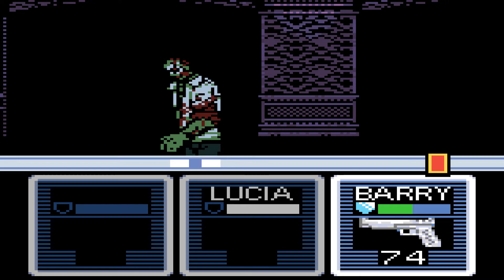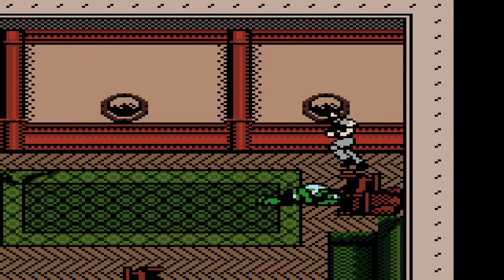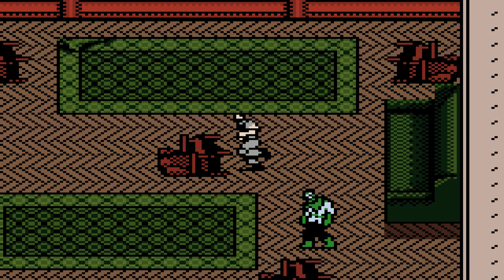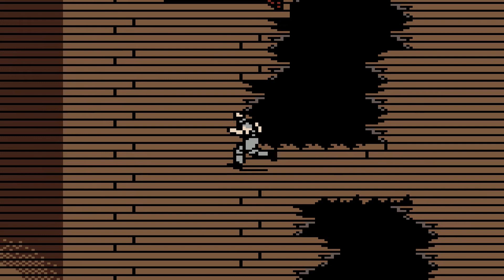One of these areas has an item in the corner of the room. The key is used to operate a set of elevators in the center of the ship. I could swear there was a room where there was an item in the corner — maybe I skipped it. These guys don't have anything so we can skip them. We've saved Lucia and beaten the first Tyrant — looks like he won't be much of a threat. What other threats will we face? Can we find Leon? We'll find out next time on Resident Evil Gaiden — thanks for watching, hope you enjoyed, and I'll see you next time.